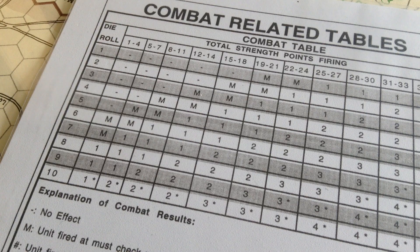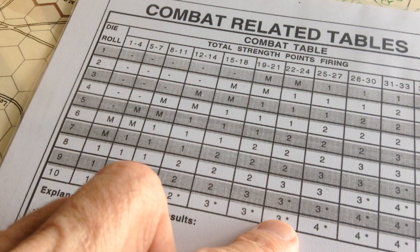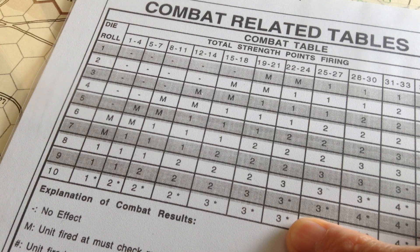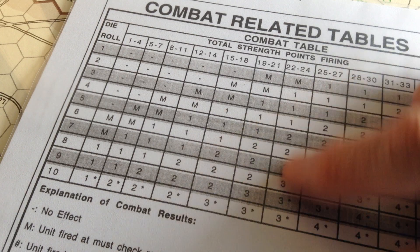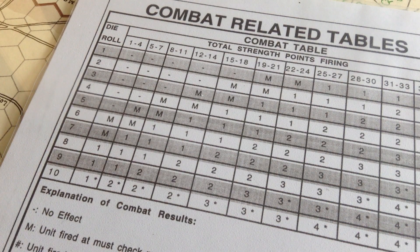The Confederates get incredibly good luck and the Union incredibly bad luck. They do 3 hits on Davis — if there had been a leader in the square, the leader would have had to check for a leader loss. So 3 hits on Davis: 14 minus 3, we put an 11 counter on Davis. Because he took casualties, he's got to roll for morale. He rolls a 0, so he's fine.